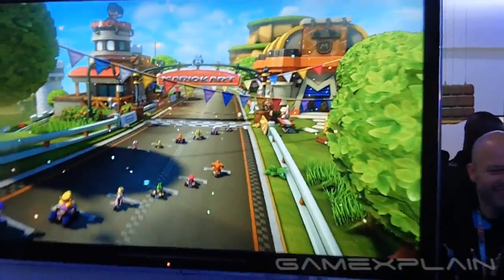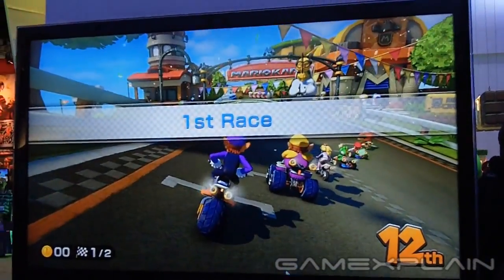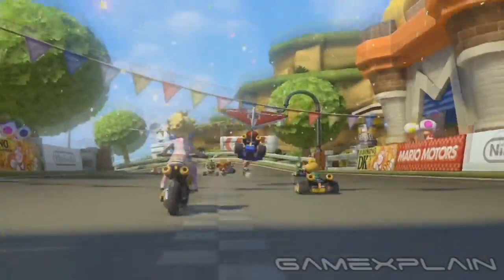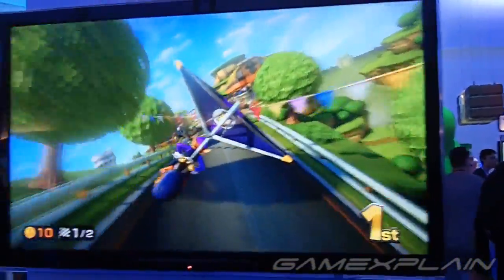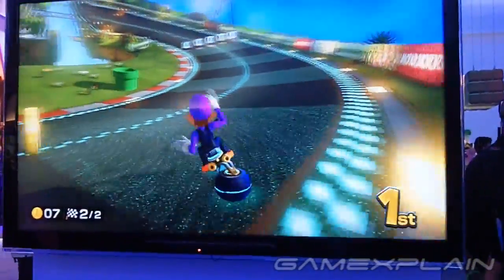We've been referring to the courses by the order of their appearance in the demo — because they don't actually have names yet, or do they? If you take a look at this screenshot from the demo's first course featuring Peach's Castle, we can see a sign clearly labeling the track as Mario's Circuit. Although it may seem odd that Mario's track prominently features Peach's Castle, this is actually consistent with every Mario Kart game since Double Dash. Goombas — now in stacked form — and Piranha Plants also appear, consistent with previous Mario Circuit levels.